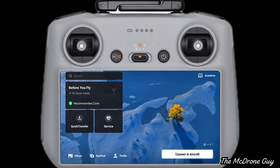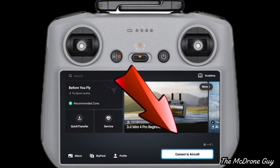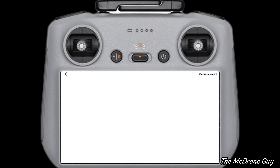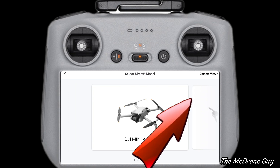I'm using the DJI Mini 4 Pro with the RC2 controller. When you switch it on you'll be greeted with this screen. If the drone isn't switched on or connected, you need to select 'Connect to Aircraft' in the bottom right-hand corner. From there you get taken to the next screen where you need to select 'Camera View' in the top right corner.